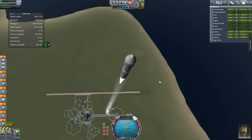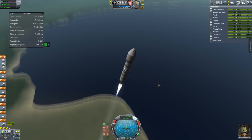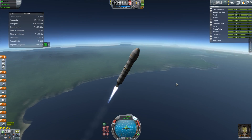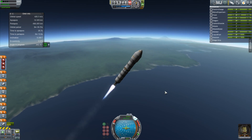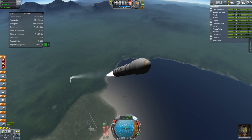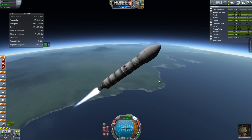This is pretty much just my moon rocket at this point, but Minmus requires less delta-V to land on, and actually a whole mission to Minmus, even though it's further away, requires less delta-V than a moon mission, so I just sent this up.